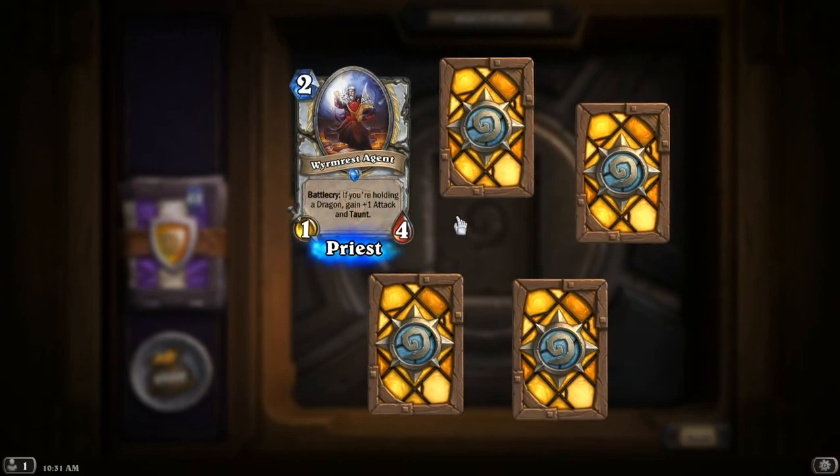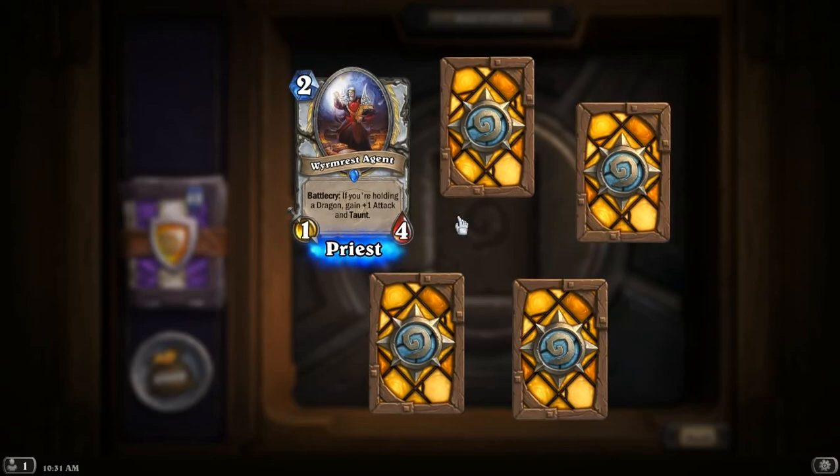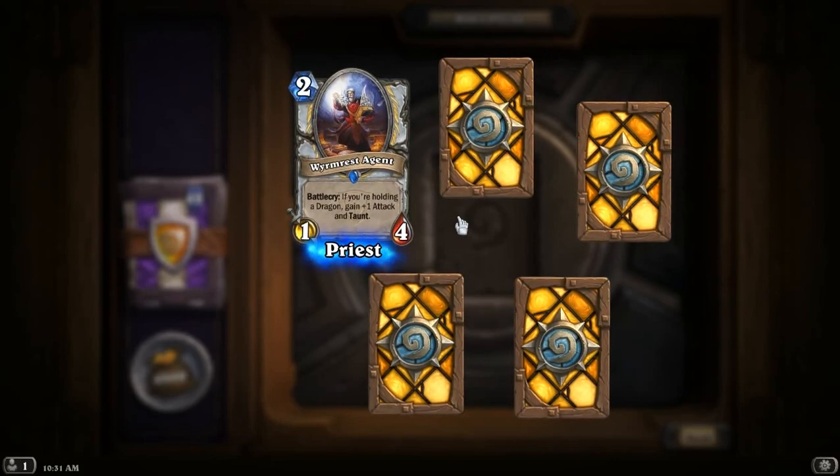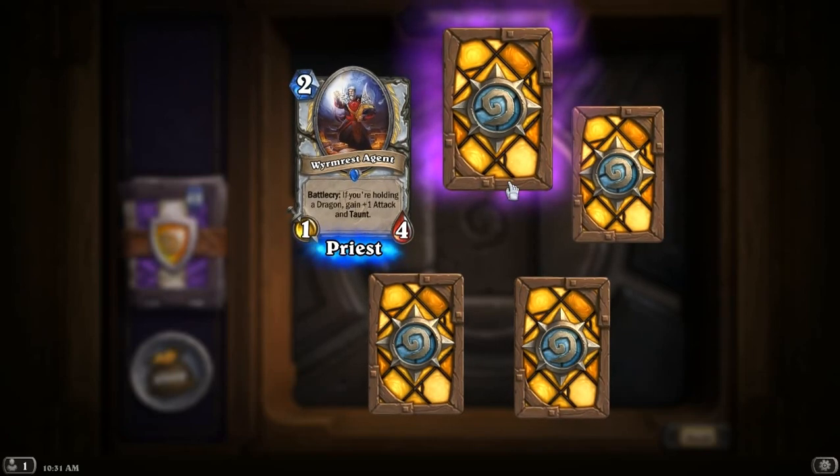A Wyrmrest Agent — if you're holding a dragon, this becomes a 2-4 with Taunt for 2. That's pretty good. That's a pretty beefy Taunt if you're holding a dragon. Dragon Priest may become a thing at some point.